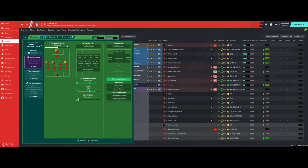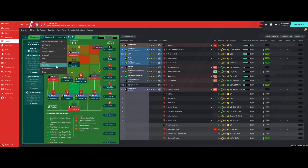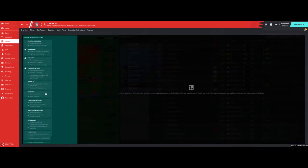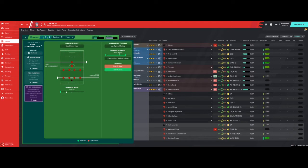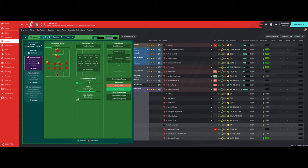In possession it plays for set pieces, standard width, no fixed crosses panel. Passing directness and tempo are high. I think I should have shown you a fluid counter-attack rather than the cautious one — so let's delete the cautious tactic, create a new one, and look at the fluid counter-attack. We do have a four-four-one-one, so clicking in: very low back line, very narrow, get stuck in for tackling, in transition using counter-press and quick distribution, in possession fast and shorter passing with tempo slightly higher.